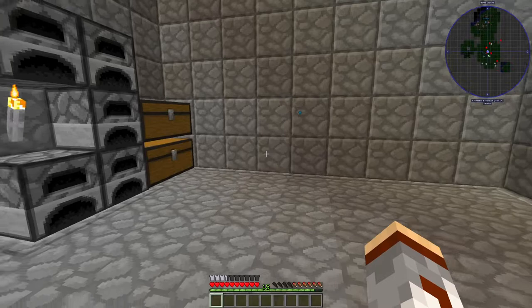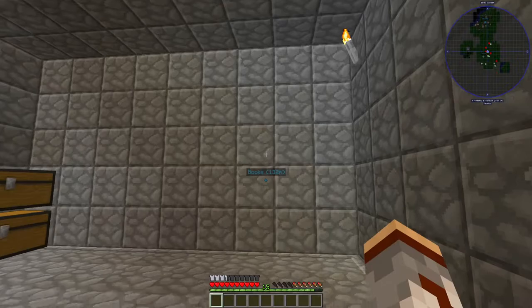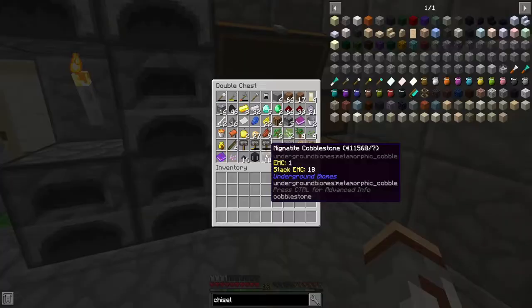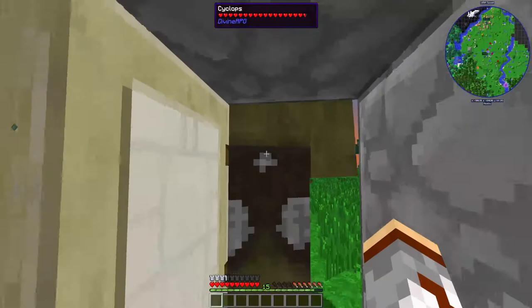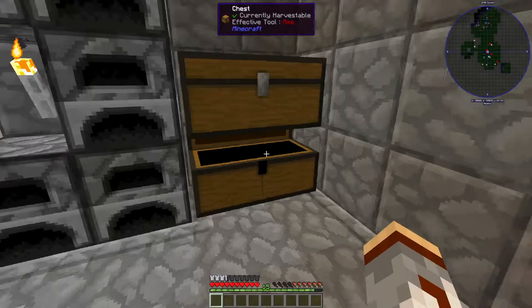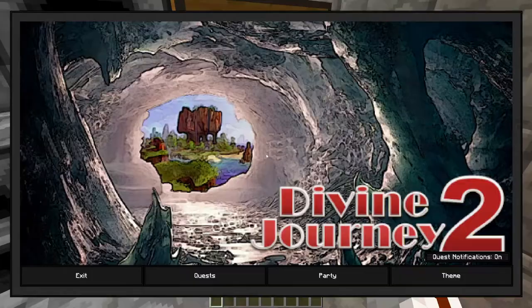Welcome back to another episode of Divine Journey 2 — episode 3. I made a little cobblestone hut off-camera, moved my base, got some chests and materials, and grabbed some gold. There's a monster outside making noise. Let me test if they're friendly — okay, yes, they're friendly. Anyway, let's get back to the quest book.